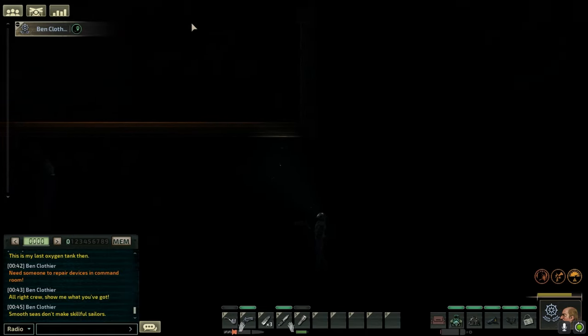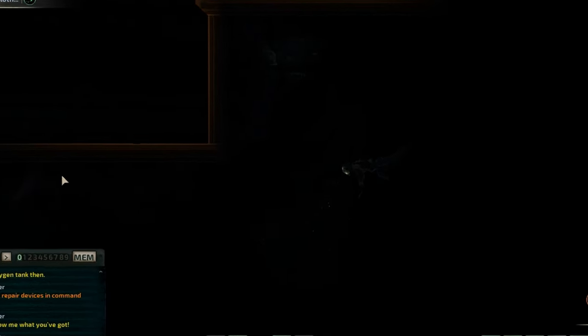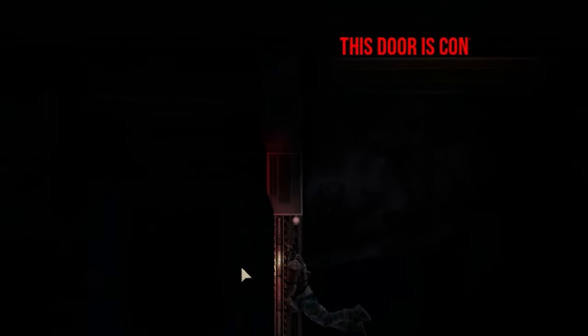A square. I couldn't believe it — I had actually made it up to the station, but I didn't have much time. My oxygen was running dangerously low, but I saw a door with a button on the outside. This was it — I had made it to safety, and I could now attempt to assemble a new crew.